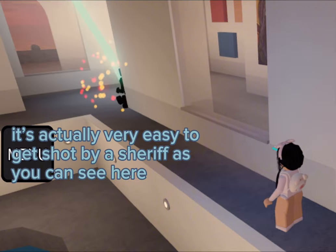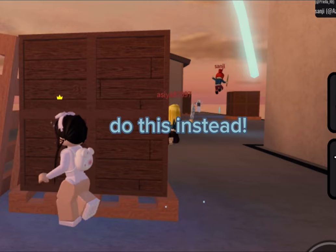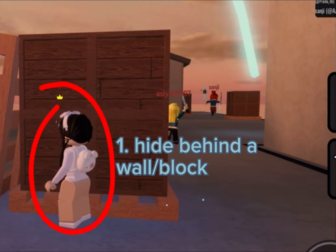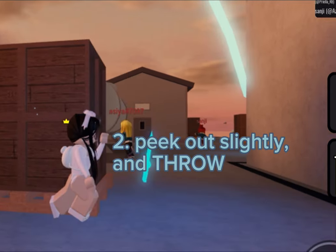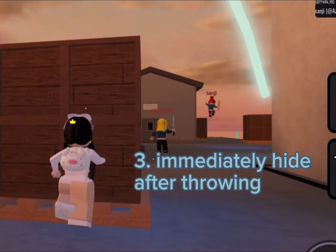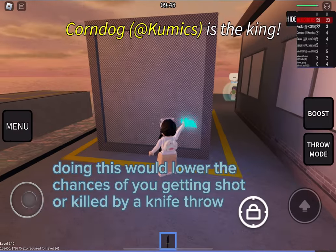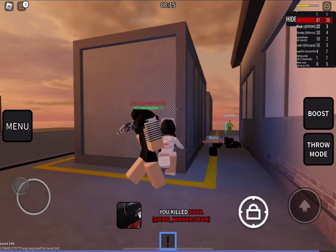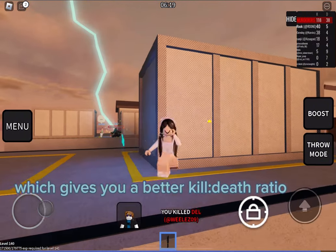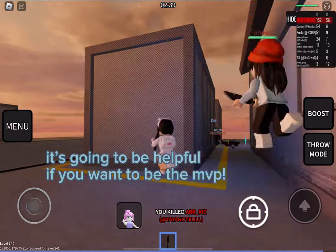It's actually very easy to get shot by a sheriff as you can see here. Do this instead — doing this would lower the chances of you getting shot or killed by a knife throw, which gives you a better kill-death ratio. It's going to be helpful if you want to be the MVP.